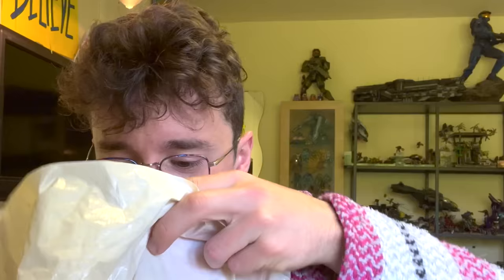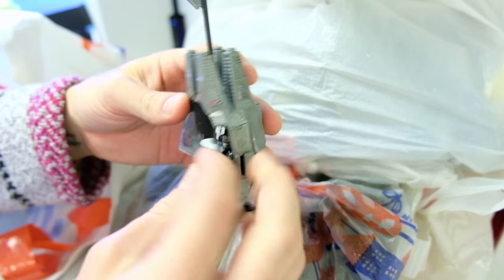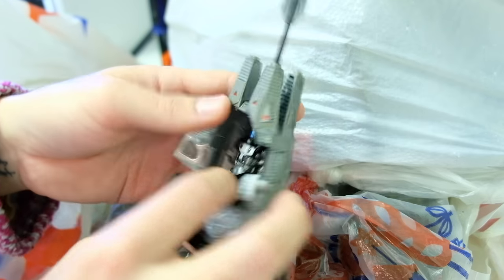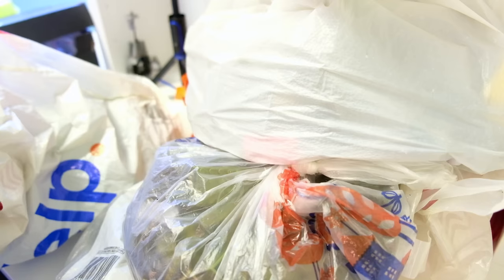And then we have another bag here — my sweet baby! The Arctic Drop Pod, and he's got his original colored battle rifle. That's Avery, man. That was the mascot of our channel — the Arctic ODST from the Drop Pod. So beautiful to see that with the backpack as well.